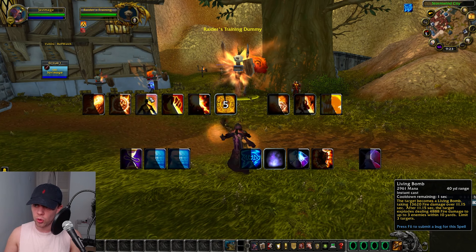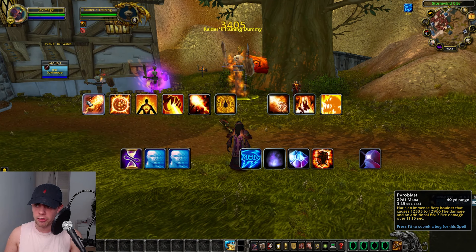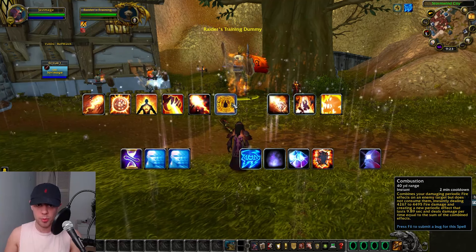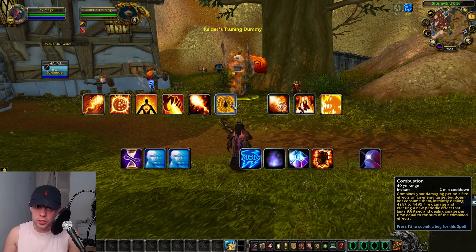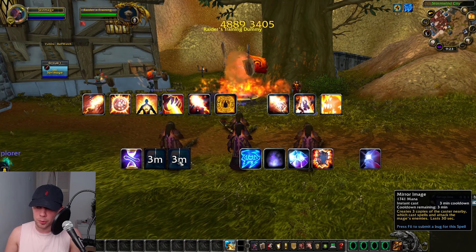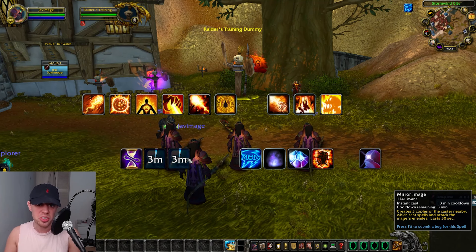We also want to make sure that Living Bomb is on our target so it can be factored into Combustion as well. So when we deal a large critical strike from Pyroblast or Fireball and have Living Bomb on the target, that's when we want to use Combustion. Another cooldown is Mirror Image — a small DPS increase that creates mirror images of you that also do damage. You can use that on cooldown; it's not as in-depth as Combustion.